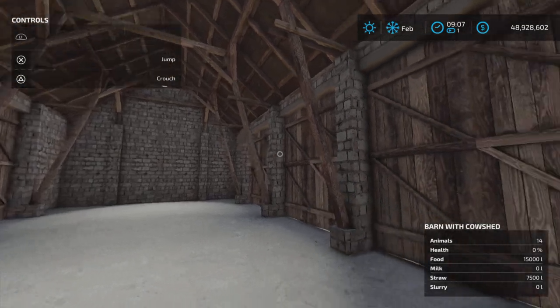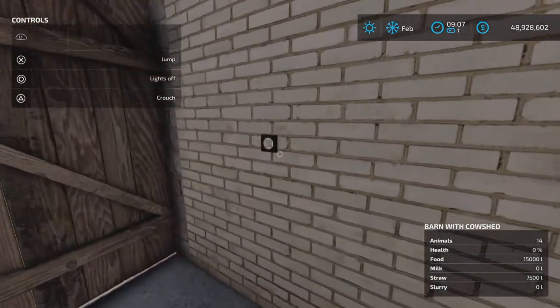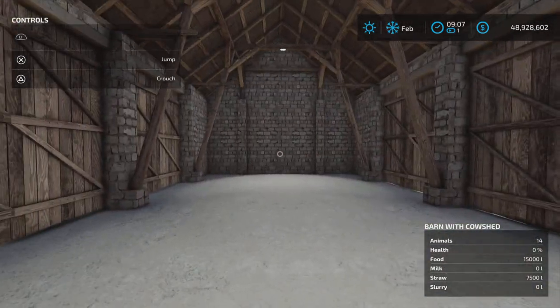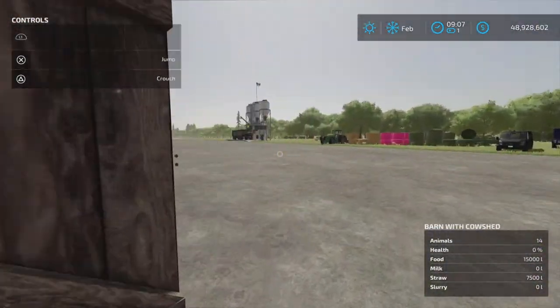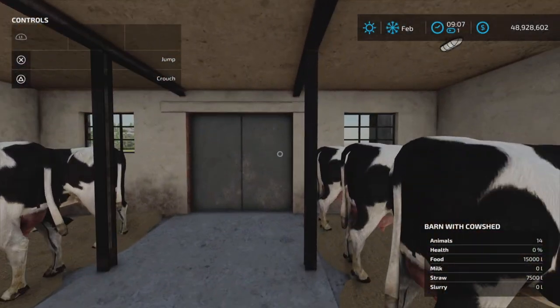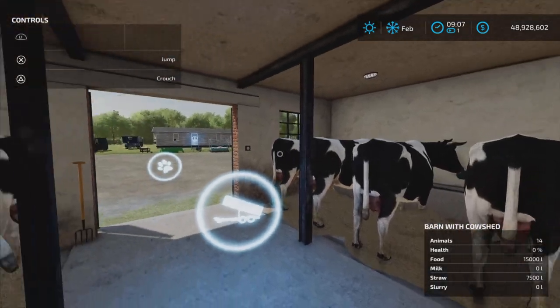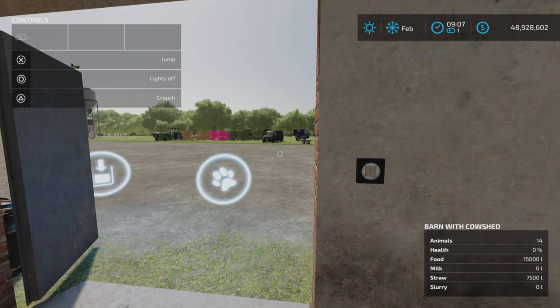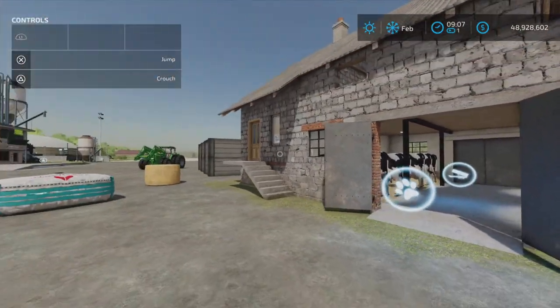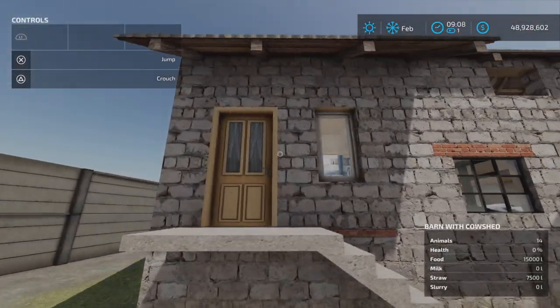These doors open and close. We have a side garage area here, and there's a light switch right here — lights on. Coming around this other way, there is also a light switch right here — lights on. So it's nice and well lit.